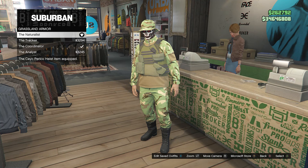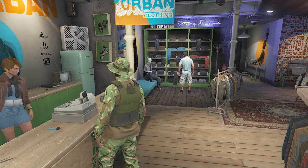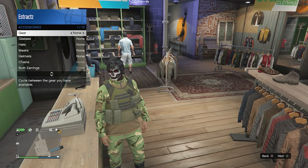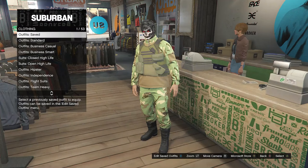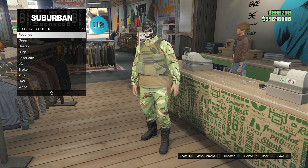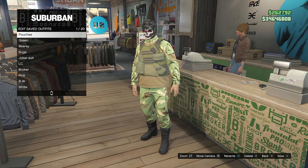After you equip this outfit, back out of the front counter and take off any head accessories that your character has, because we're going to transfer a mask over to this outfit. You will need to take off any head components you have on this outfit. After you've done that, walk back up to the front counter, hit edit saved outfits, and save this outfit on slot one or slot 20. After you save the outfit, back out of your edit saved outfits.